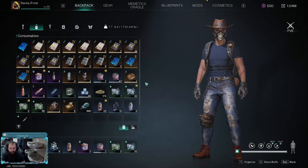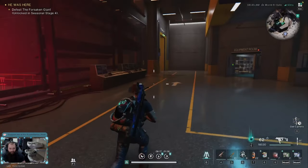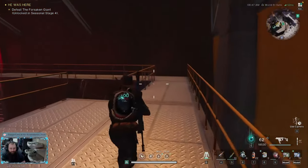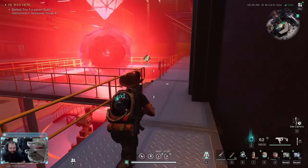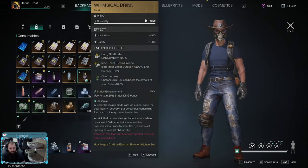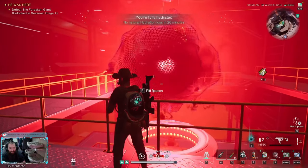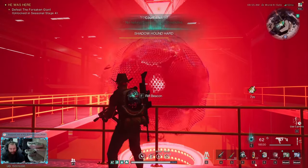I did not run either of those buffs when first running the Shadow Hound — I had canned meat and a corn ale running. We'll run it again in a minute and I'll switch out those buffs so you can see just how effective they can be with the Whimsical Drink and Honey Glazed Meat. Shadow Hound hard mode — here we go.